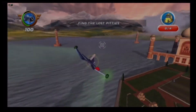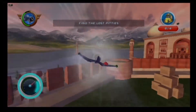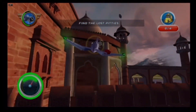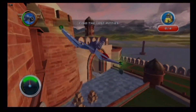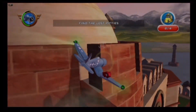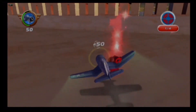Got it. Rescue simulation begins in T minus 3, 2, 1 — here I go. Ow! That's smart. I got this. Slower.